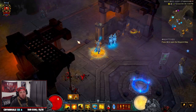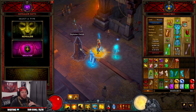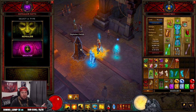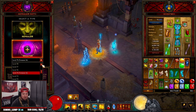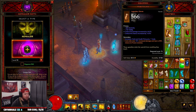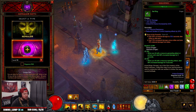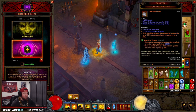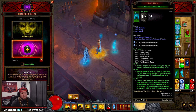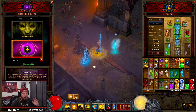I wanted to go in and show you guys how much weaker the build is and the way the Inna's Monk will be played in Season 27. Let's try a GR 90 real quick to see how strong the build can actually be. I have very basic gear, re-rolled for ideal stats, gems ranked 25, no ancients, no augments, and low paragon at only 642.